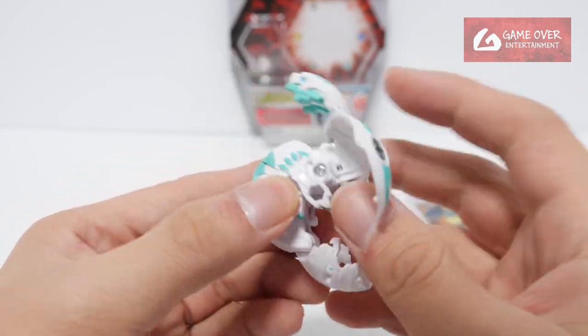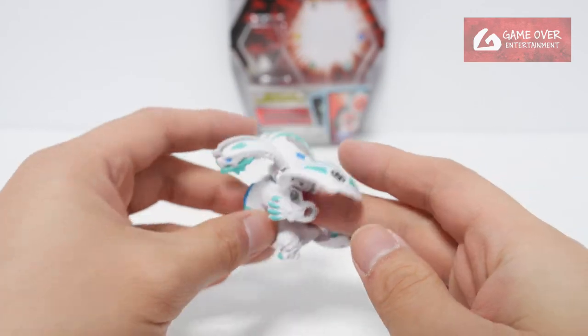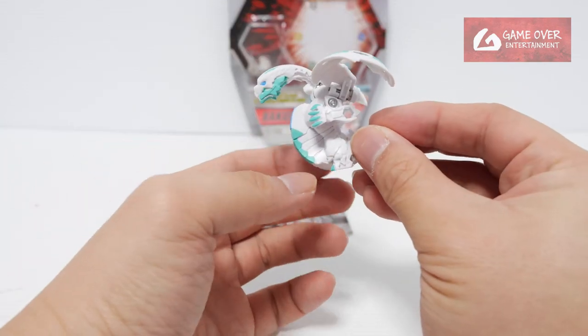Here it is in Heos form. There's a manual part for Neelius which is this leg, so that it can stand properly. Otherwise without it, you'll sort of drop the manual part — it'll be loose.